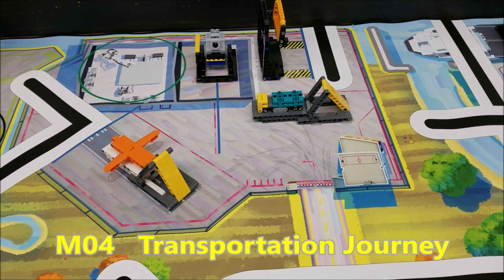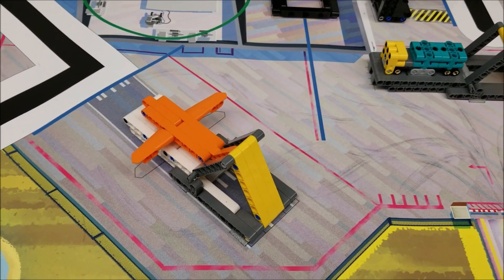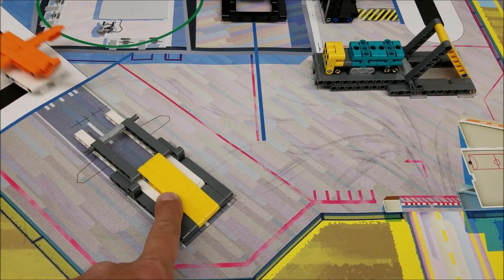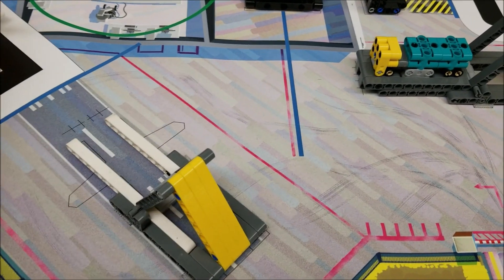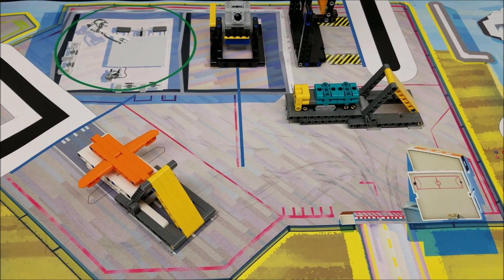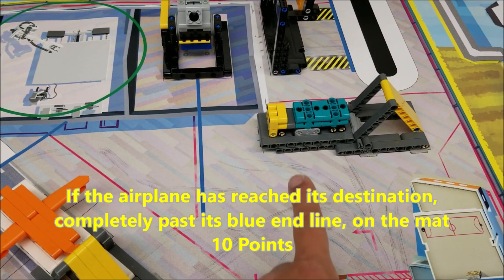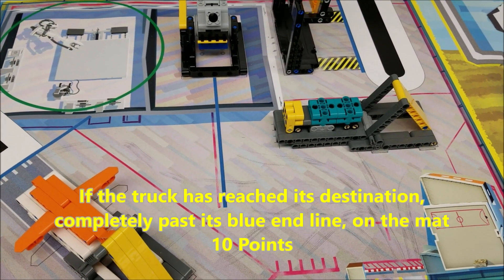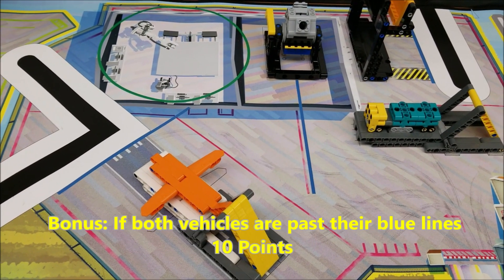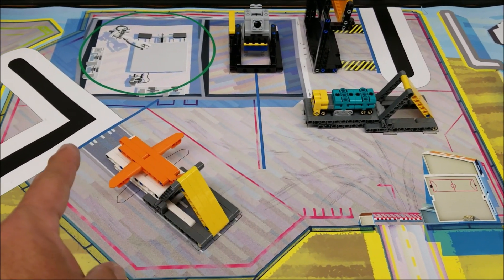This is going to be mission number four: the Transportation Journey. We have two models involved — the plane and the truck. I've looked everywhere and it doesn't say that you have to push those pushers anywhere in the rules. So on this particular mission, I'm just going to have the robot move the models past the blue line. If the plane passes the blue line, that's 10 points. If the truck goes past the blue line, that's 10 points. And you get a 10-point bonus if both vehicles are past the blue line — so a 30-point possibility here.